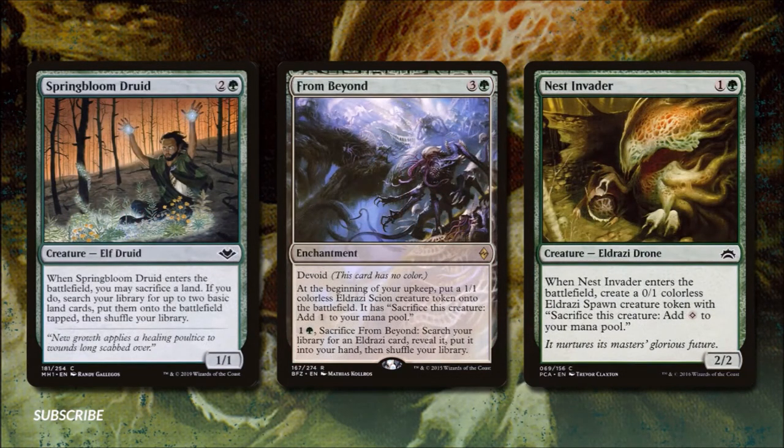Springbloom Druid for two and a green — when he enters the battlefield we can sacrifice a land and if we do, we search our library for two basic lands and put them onto the battlefield tapped. From Beyond for three and a green is a devoid enchantment: at the beginning of our upkeep we put a 1/1 Eldrazi Scion token onto the battlefield, and we can pay one green and sacrifice From Beyond to search our library for an Eldrazi card. We're mostly running it to generate extra mana every turn, and those little Scions will serve as power and defense for our game plan.